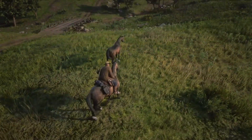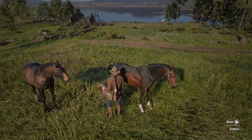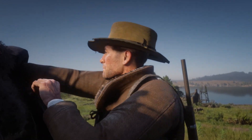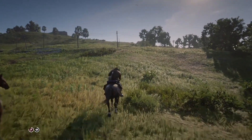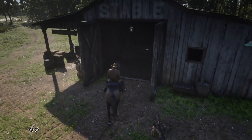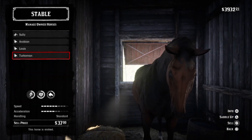You can run straight to the stable from here. A lot of people's first instinct is to put a saddle on the horse - that's my first instinct - but you can't saddle up this horse, it won't take a saddle. So if you want to ride this horse now, you'll have to do it bareback. I'm going to put the saddle back on my Dutch Warmblood. We just want to go to the stable now, and it doesn't matter whether you ride the Turkoman or the Dutch Warmblood - your main horse. You just whistle for it, it'll follow you, and you're going to ride to the stable and put it in your stable. I recommend going to the Scarlett Meadow Stable because it's the closest one. If you have too many horses, you'll have to sell one in order to keep the Turkoman, but then you just stable it up.